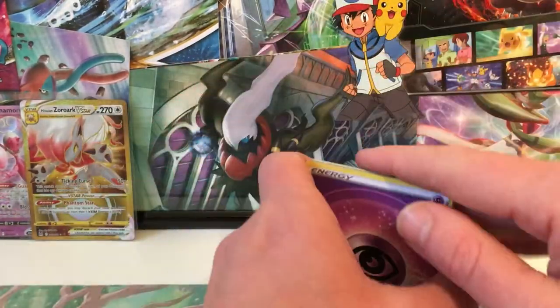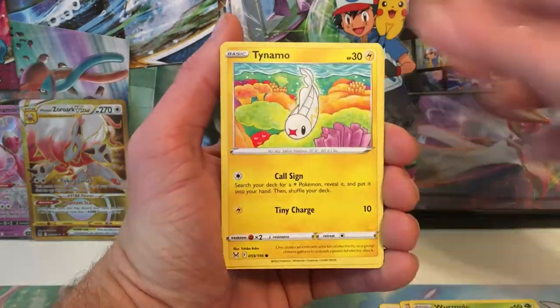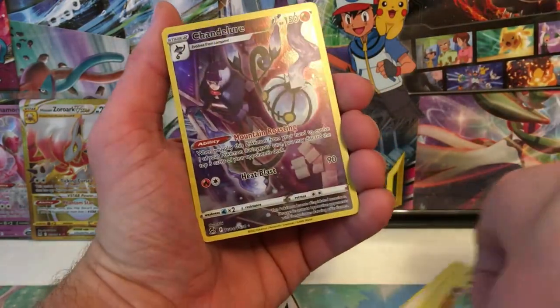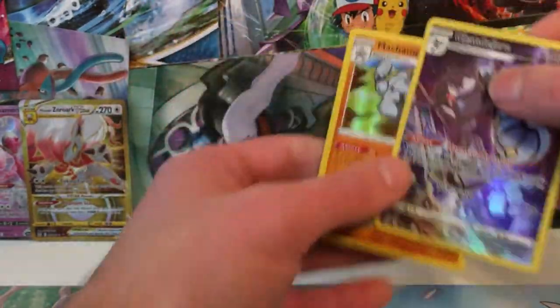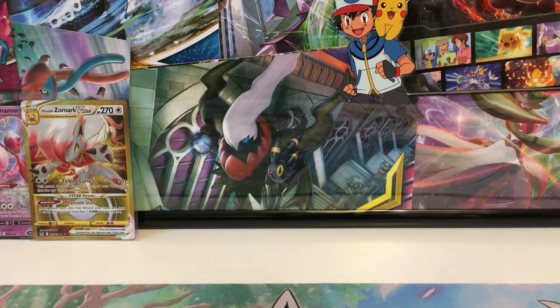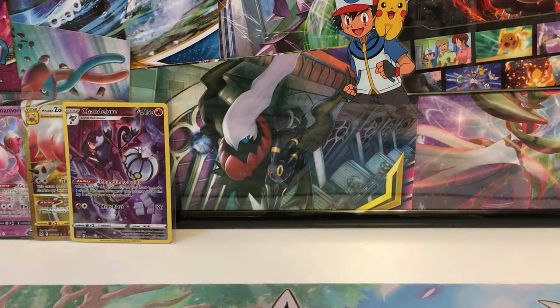I'm still absolutely baffled by how fast my channel is growing. I'm super happy that I'm tilting on 100 subscribers. Hey, we got a nice trainer - got a Chandelure. Very nice, like a 75-cent card. And ooh, holo rare Machamp! Our first holo rare of the day. That Machamp is kind of interesting - it was really good in pre-release. Never heard anything from it since. That's okay, it's a stage two. Hard for stage twos to get any traction.